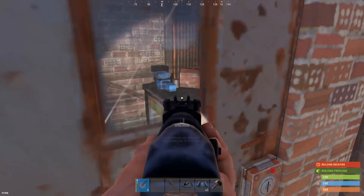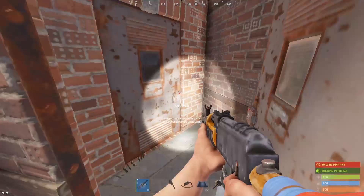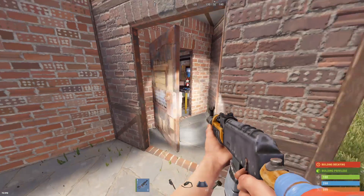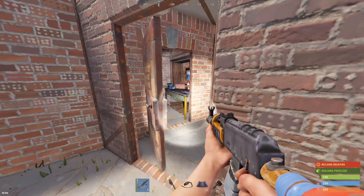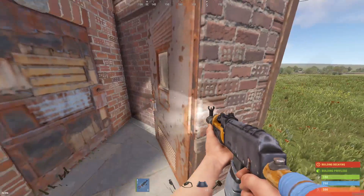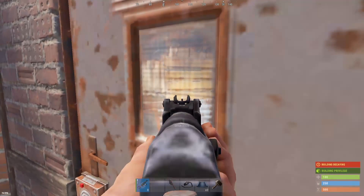Oh, look — this guy's got a tier two in his two-by-one, I think I'm going to raid it. Stop using window doors that show your base loot. People can still see it like this when you're online, but at least when you're offline they're not going to be able to see anything through your doors. You can see through both window types during the night with a flashlight.